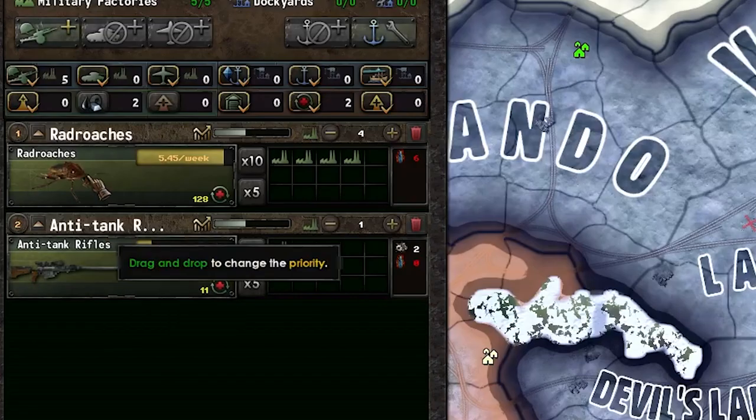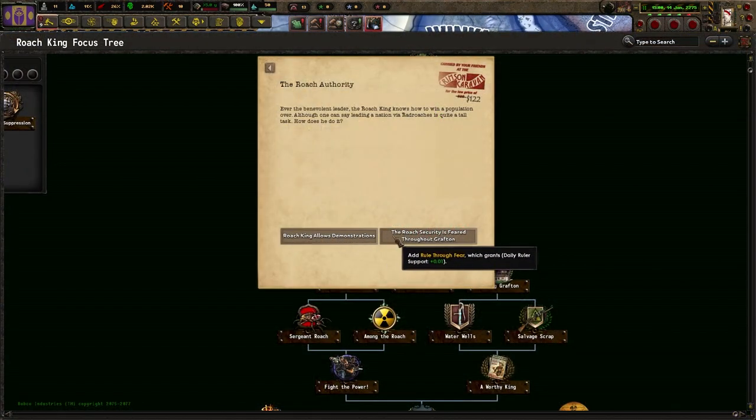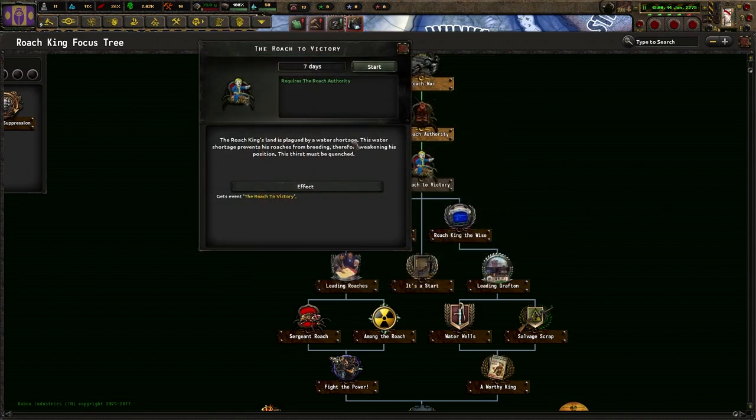Our production is super simple at the start - tank rifles plus rad roaches. Out of the two options I'm going to take 'rule through fear' because it gets you daily ruler support plus one percent and it doesn't go away, compared to the other option which goes away after 180 days. Permanent buff versus non-permanent buff - I'll always take the permanent buffs.